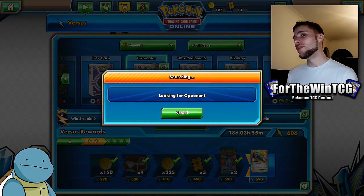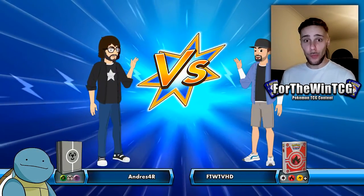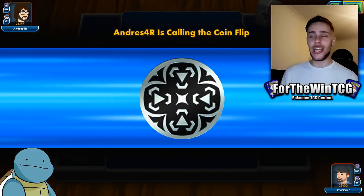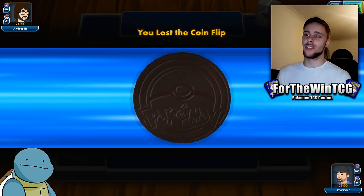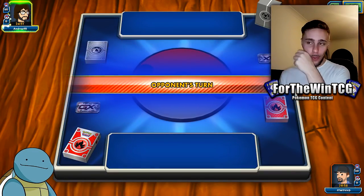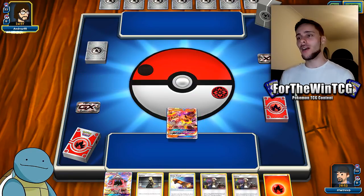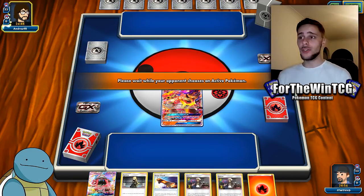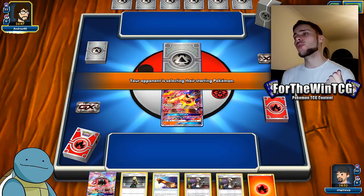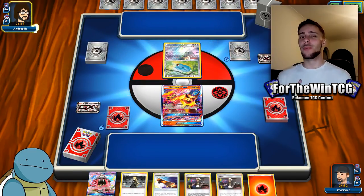Oh, I'm so stupid. Turtonator was something I think was quite good — though in the current format I don't think it's a real option anymore. But pre-rotation, Turtonator was a card I was really high on — it can hit 190 every single turn if you get it going and has some follow-up once you burn out of energy. Even now with a Choice Band you're hitting 190, which is a very important number.